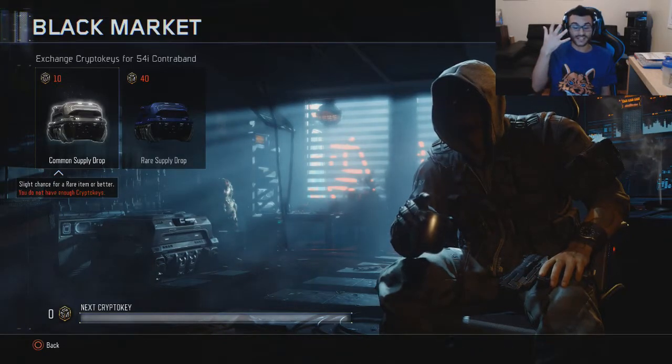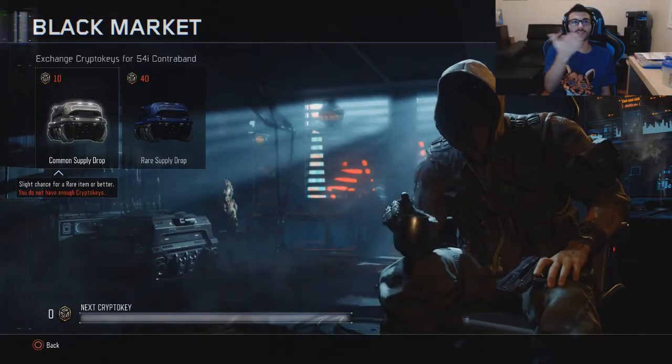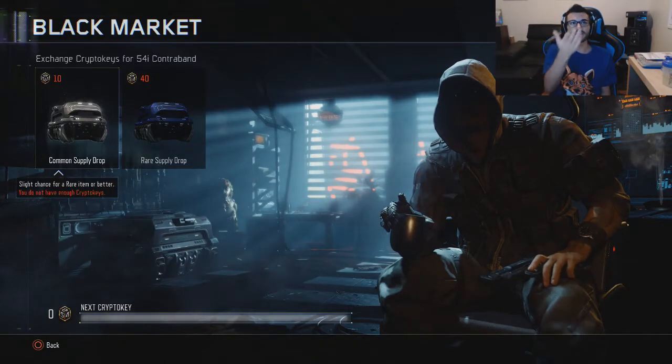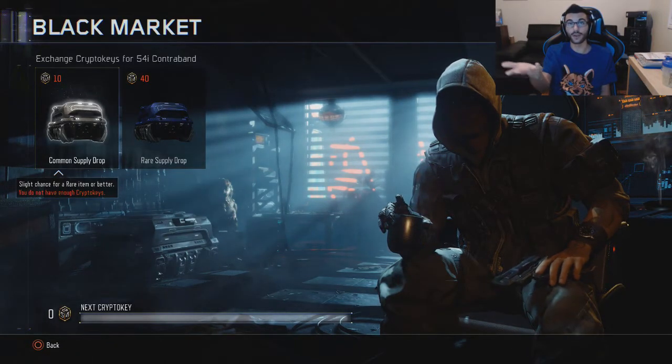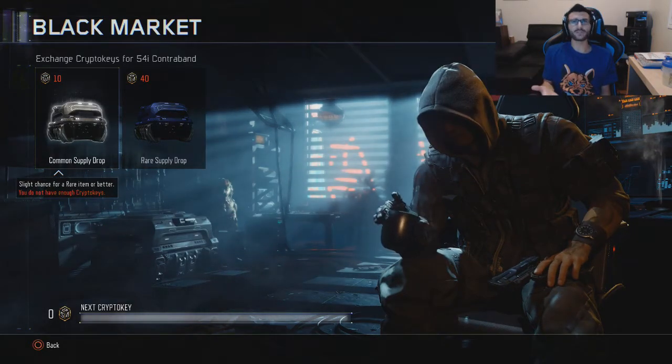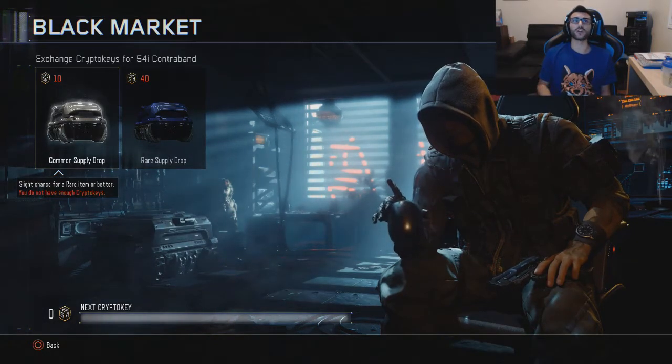You unlock them with crypto keys. Don't ask me how to get crypto keys — I don't know. It looks like it's not implemented in the game yet, because it says 'next crypto key' on the bottom and there's just a bar that looks full or empty. I'm not too sure. But I can provide you with some information on what you can get in these supply drops.